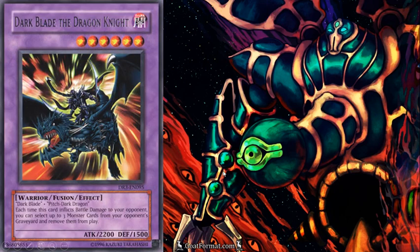Dark Blade the Dragon Knight has 2200 attack — it's your highest level 6 fusion monster. He has the added effect that when he deals battle damage, you can remove up to three monster cards from your opponent's graveyard, so you can get rid of their Sinister Serpent, their light monsters, or their dark monsters.